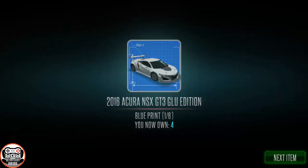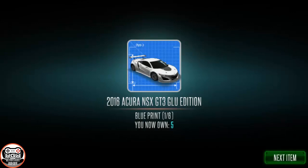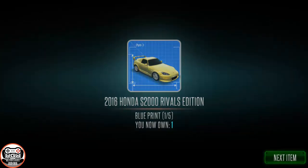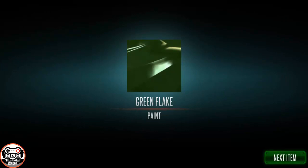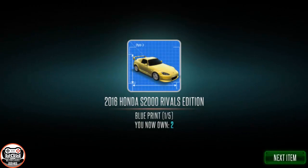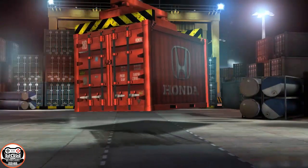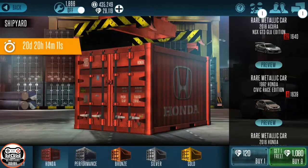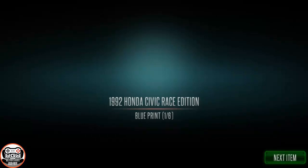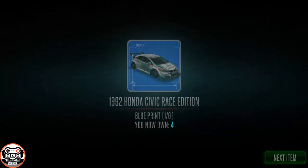Here we go with our second set — we're already halfway to the GT3 glue edition, too soon now. One more and we will have our first completed vehicle, which is pretty awesome for only opening 20 crates. There's our first S2000RE, our green plate, black purple, yellow headlight, our second S2000RE. That was our second set of 10 — we haven't completed any of the vehicles yet, but from the drop rate it seems like we will be able to complete the majority of these vehicles pretty quickly.